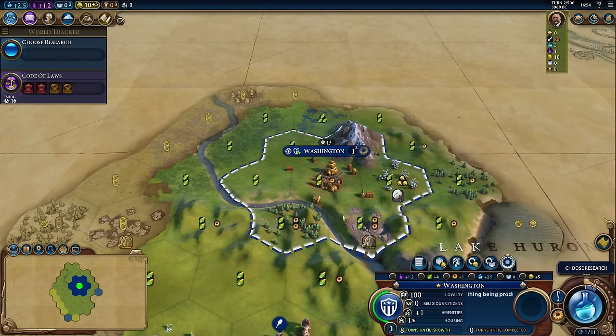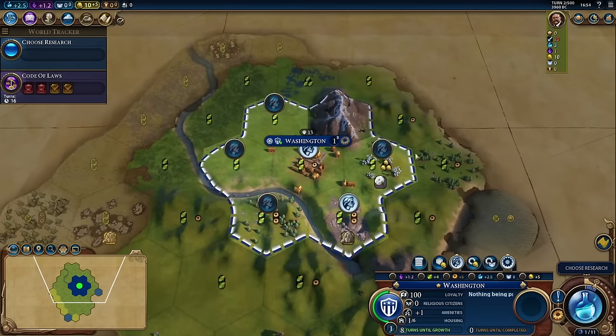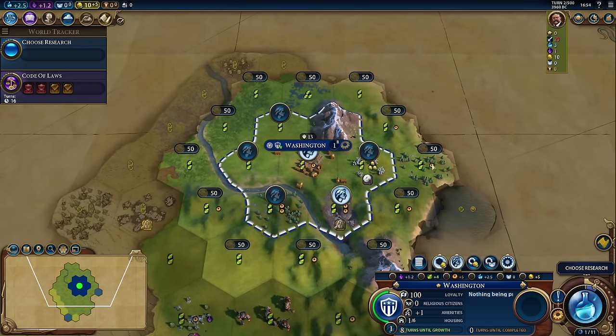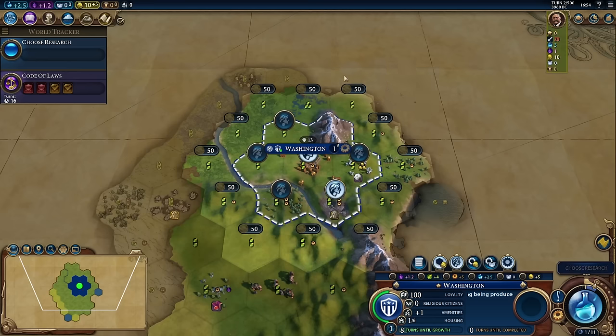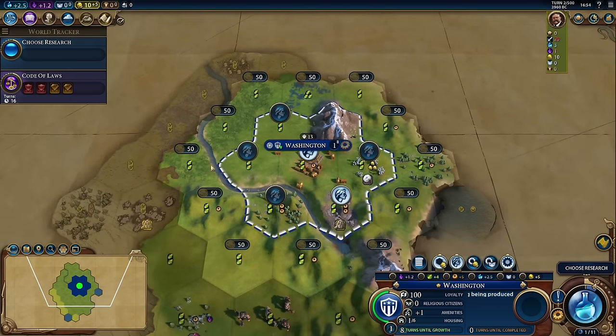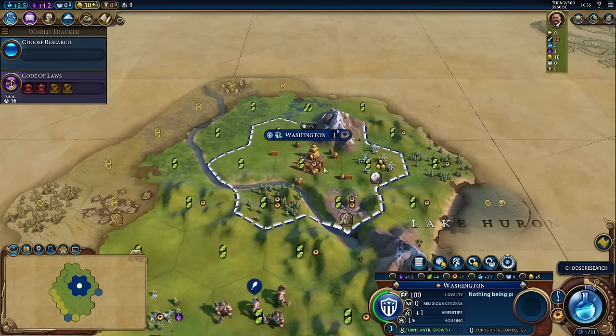A quick strategy note about cities and your settlers: notice that our borders around Washington only extend in what we call the first ring. The reason this is important is because the only tiles you have available to work are within your first ring. If I click on purchase tile, you can see it goes out another entire ring. Your cities can work up to three rings out — or three tiles away from the center of your city. But it takes a long time for your city to grow its culture and thus its borders for you to gain access to those tiles.